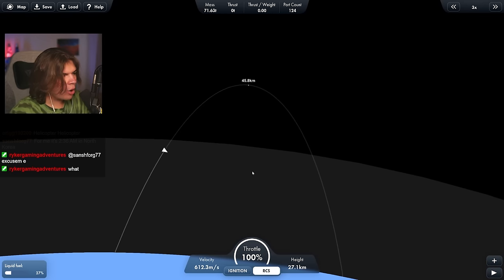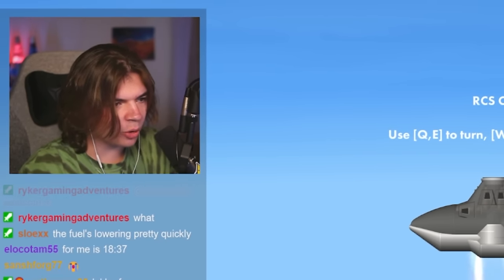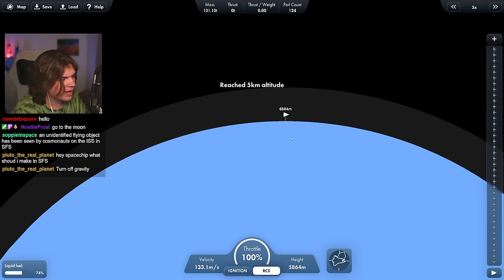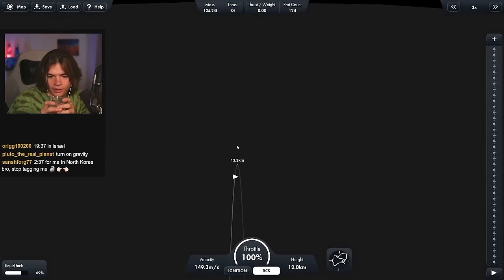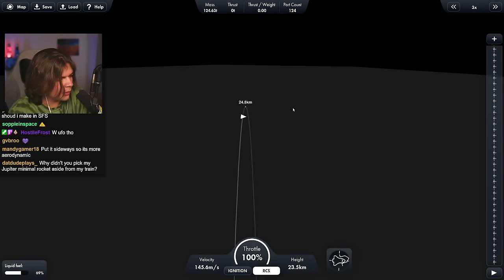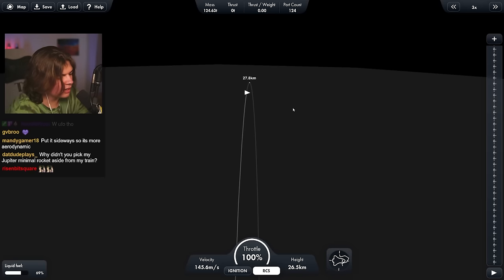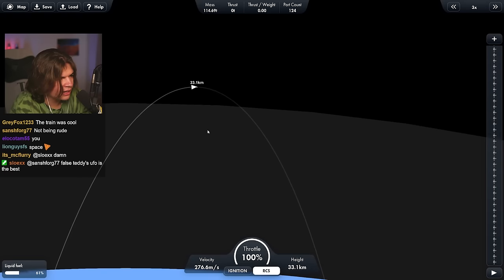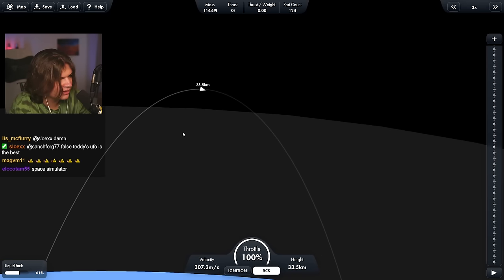Wait, there's no gravity — that means there can't be an orbit because there's no gravity to orbit around. Let me get it up into space, then turn on gravity and see if we can get into orbit. Actually, with no gravity it'll just go into space on its own. I'm going to turn on infinite fuel but turn off no gravity and see if we can get it into orbit. I have to keep adjusting so the apoapsis is in front of us.